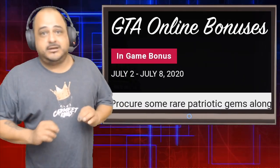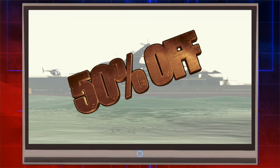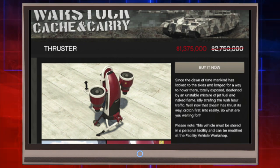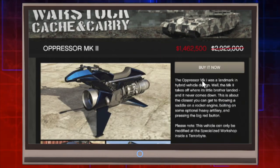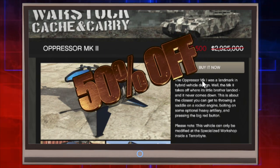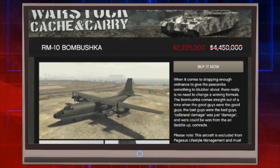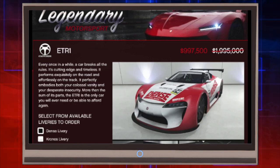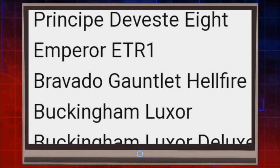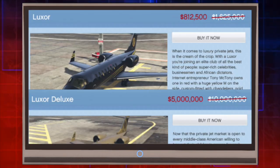We have a plethora of discounts starting with 50% off vehicles: all yachts 50% off, the Mammoth Thruster (that's the jetpack) 50% off, the HVY APC 50% off, the Pegasi Oppressor MK2 50% off, the Mammoth Tula 50% off, the RM10 Bombushka 50% off, Principe Deveste Eight, the Emperor ETR1, the Bravado Gauntlet Hellfire, the Luxor and Luxor Deluxe from Buckingham, and the Swift and Swift Deluxe — all 50% off.